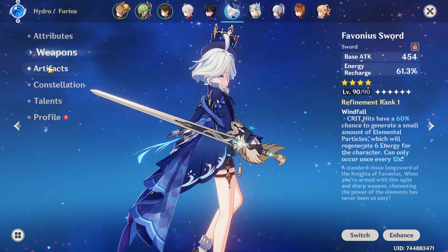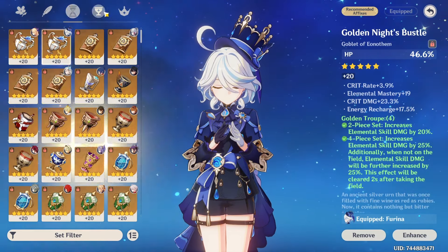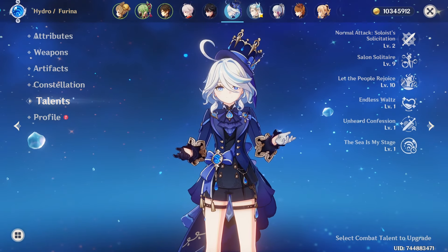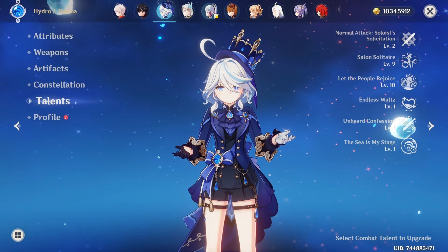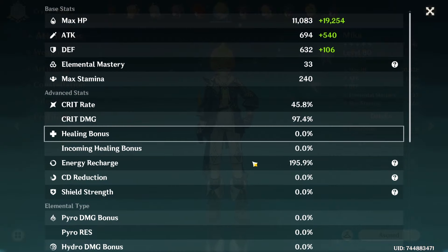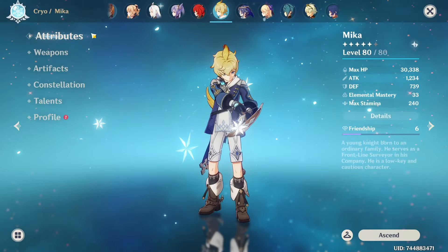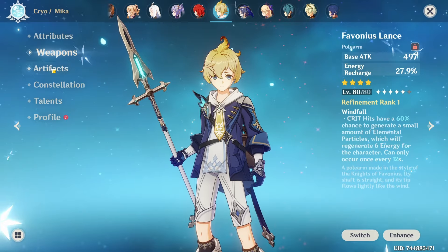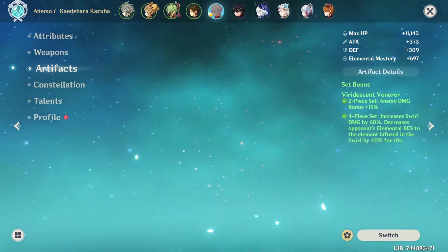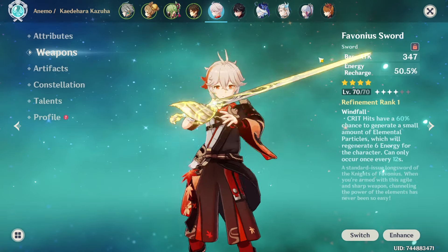Furina has 64 Crit Rate, 180 Crit DMG, and 220 ER — she's the only Hydro on the team so a bit of extra ER is good just in case. With three Favonius weapons on the team it's probably unnecessary, but oh well. Standard Furina build: HP/HP/Crit on Golden Troupe, talents at 2/9/10 — no need to level her Normal Attack.